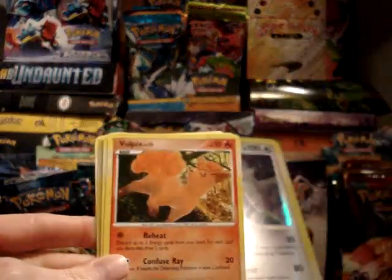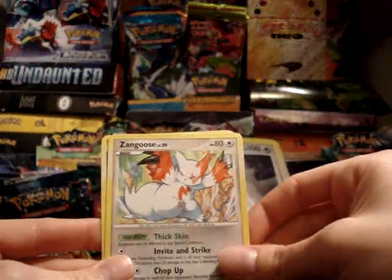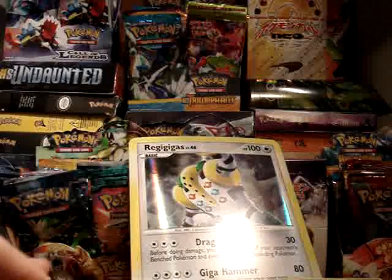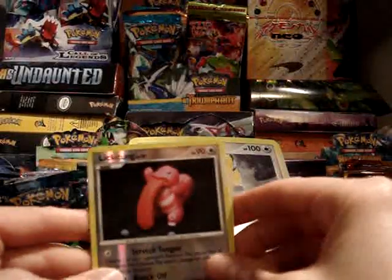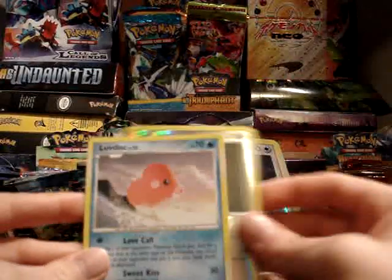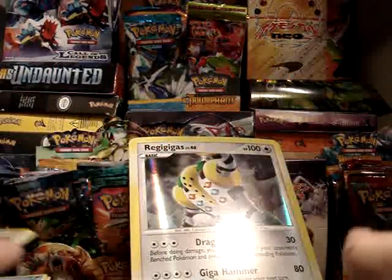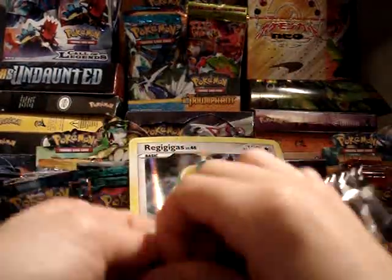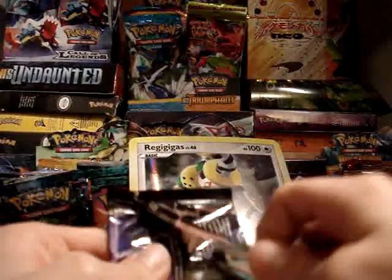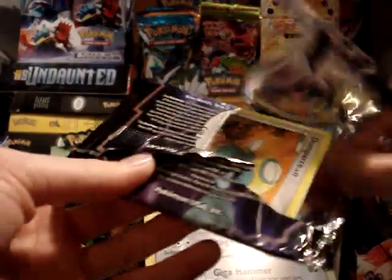Second Platinum pack: Lotad, Armor Fossil, Vulpix, Torkoal, another Purugly, Seviper, Zangoose — which is still pretty cool. And Looker's Investigation — I do need more Lookers, I've only got one spare. My Reverse is a Lickitung and my Rare is a Luvdisc. So far all of my Rares are pretty much sucking — all non-holos — but I'm getting quite a few good trainers and supporters that I can actually use.